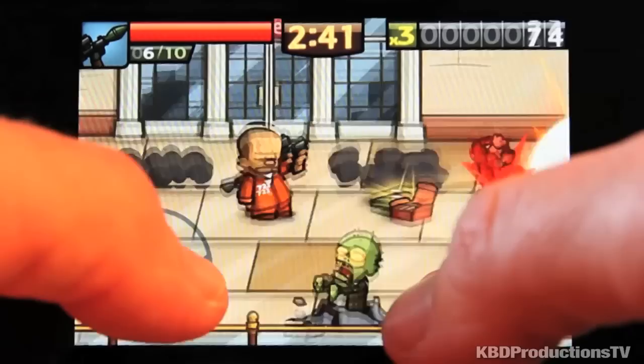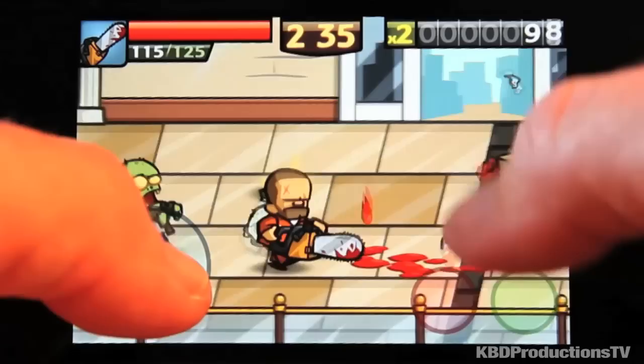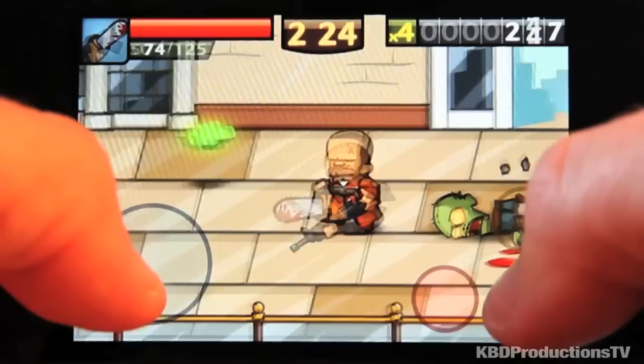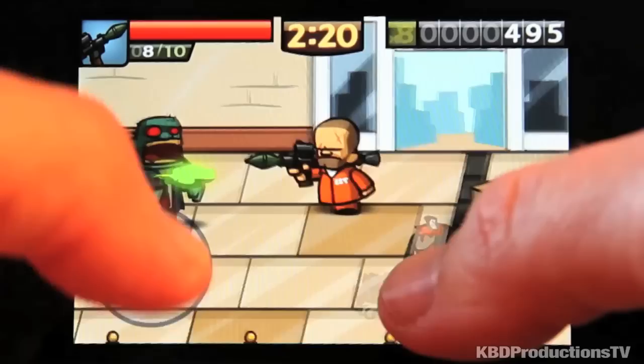The zombies vary — some of them spit bad breath at you. Chainsaw! Nice! And the chainsaw runs out of gas eventually. Here's a big guy. Let's do an RPG on the big guy — it takes two hits.